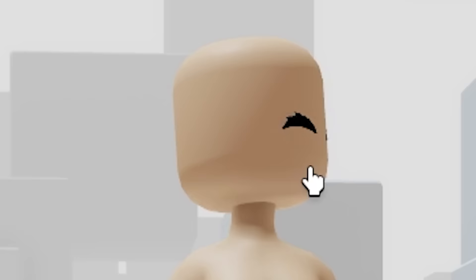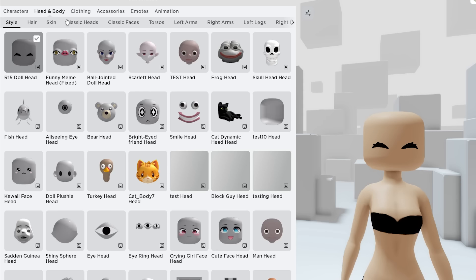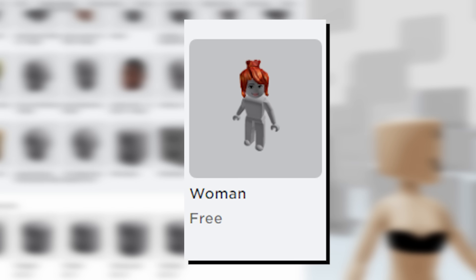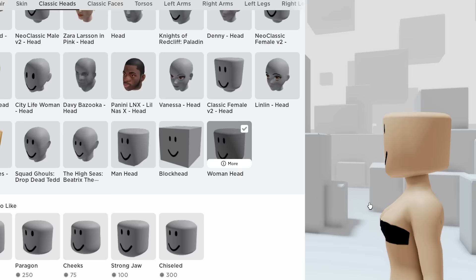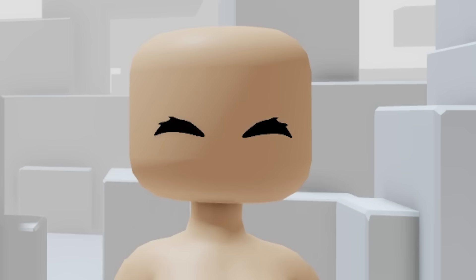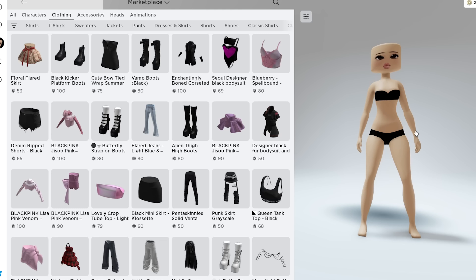You can also go to classic heads, scroll down until you see the woman head. Most of you will probably have the woman head in your inventory, but if you don't, go buy the woman package — it'll give you that sharp jawline. You can put on a makeup look and it looks adorable. Personally I like doing this more than having the original head, but it's up to you.